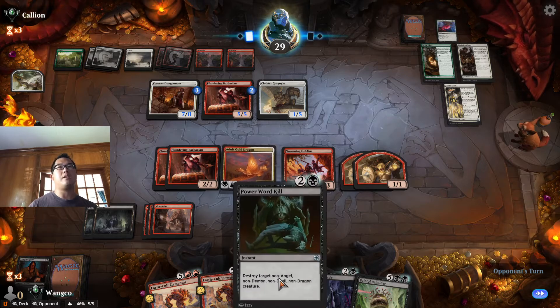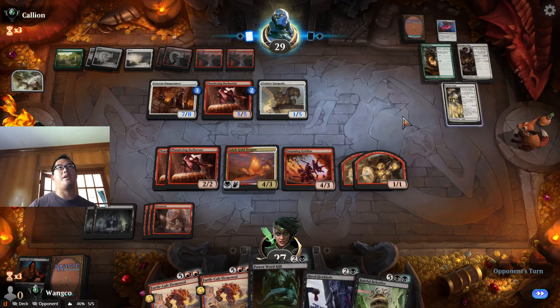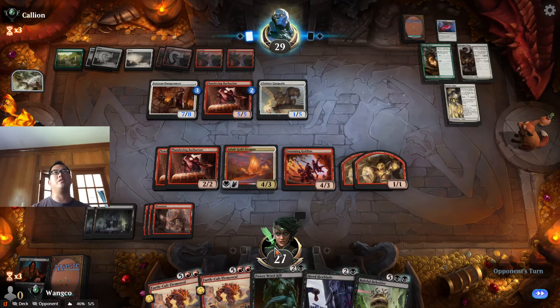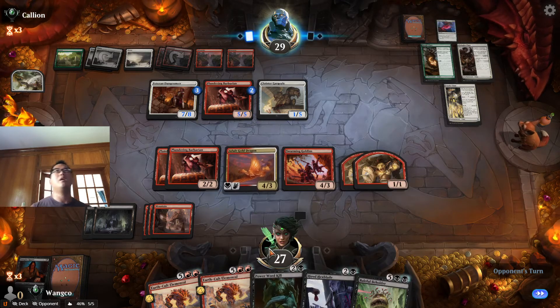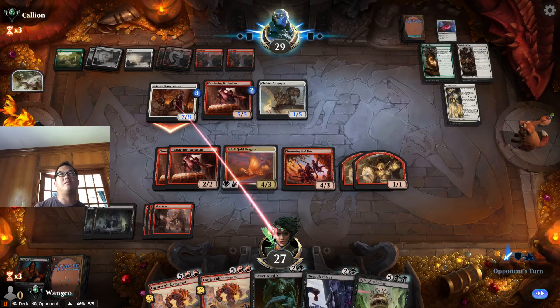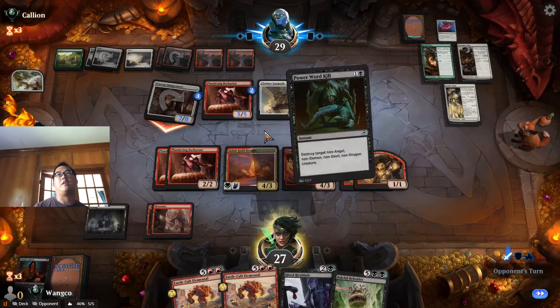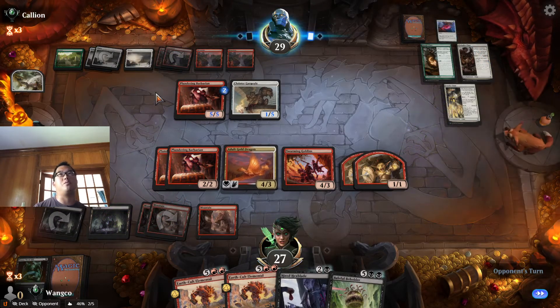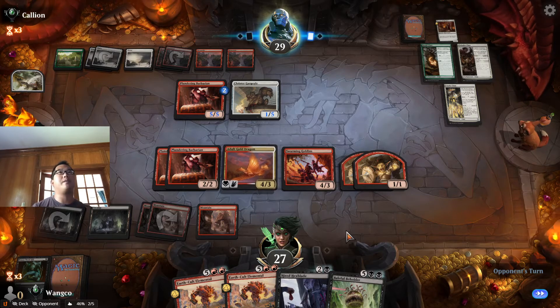If your mana's stuck on this — if the tax is going to get you, you want to cast this in response to Paladin Class. But I want to see what they do with their attacks before I commit. This is probably big enough. I'm going to go ahead and use my mana — they've invested several turns worth of tokens onto that, so I feel very good about that.